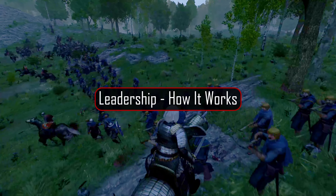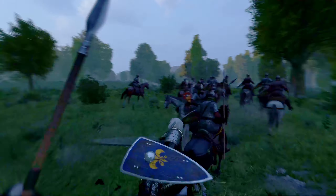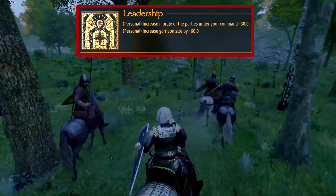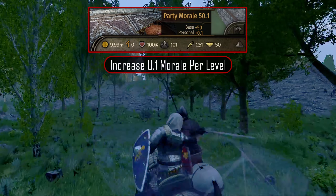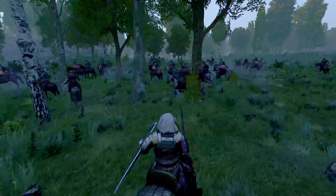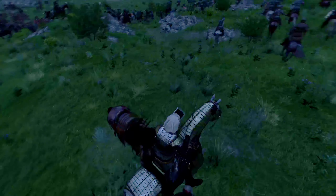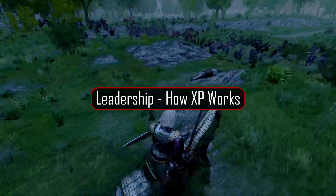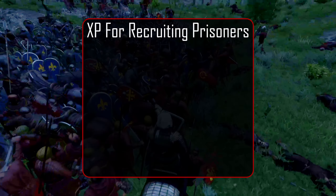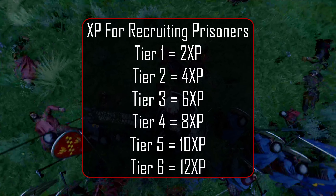If there is one quality that every major historical military commander has in common, it's got to be great leadership. The same can be said for Bannerlord. Each level of leadership provides an increase to our army's morale as well as garrison size. We start with a base morale of 50 and increase by 0.1 each level; at level 300, our base morale goes up to 80. Unless you have all tier 6 units in your late game army, morale is incredibly important to ensure your army doesn't rout before the fight is over. You gain leadership XP for each prisoner you recruit, starting at 2 XP for a tier 1 all the way up to tier 6 giving 12 XP.